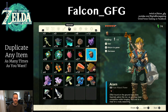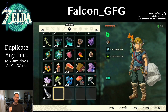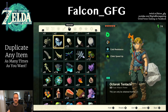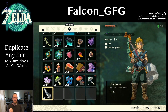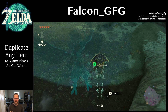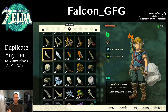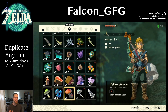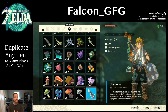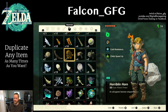Now what we're going to do is back out with B and all the items are going to drop, then we're going to go back to the inventory right away with the plus button. What should have happened here is that the first item that you chose is dropped, and everything else is dropped too — and that first item is gone from your inventory. But if you did this correctly, whatever you had chosen to duplicate is still in your inventory as it was, and it's also been dropped on the ground beneath you.